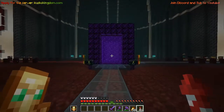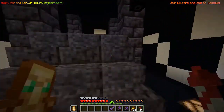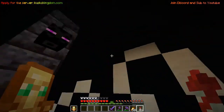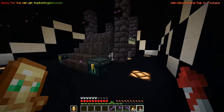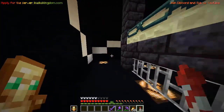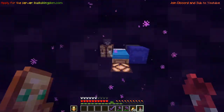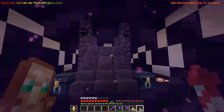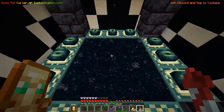Now let's go to the Enderman farm. I'm here at the End portal and it was decorated by Jizzleman - it looks great, way better than the mess it was before. There's even a little room here to set your respawn point for fighting the Ender Dragon. Now let's go to the End and see the Enderman farm.